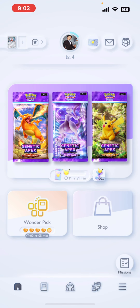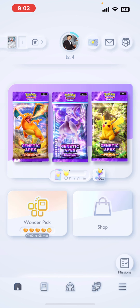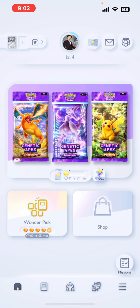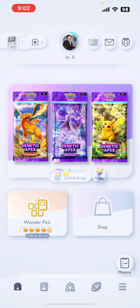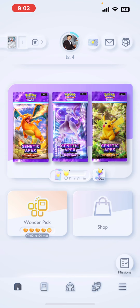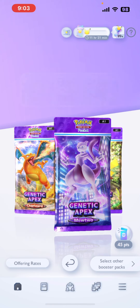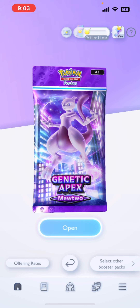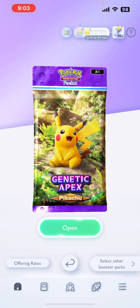As I said, I think I'm definitely liking this one — not as much as Marvel Snap but it's definitely up there. Let's go ahead and open up a pack — I'll show you guys how that works. So we're gonna do the Pikachu pack. Let's do Pikachu — we'll click on open.